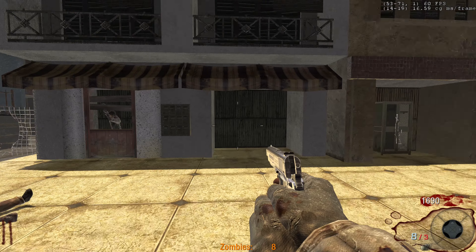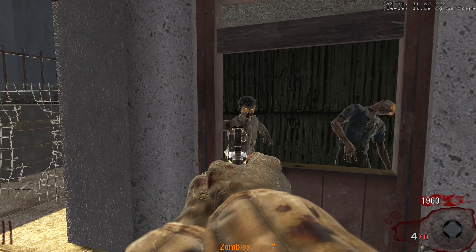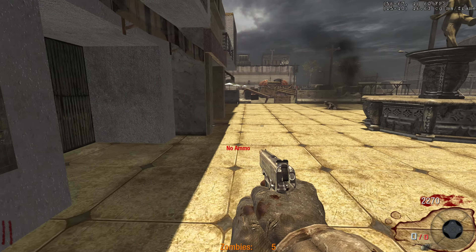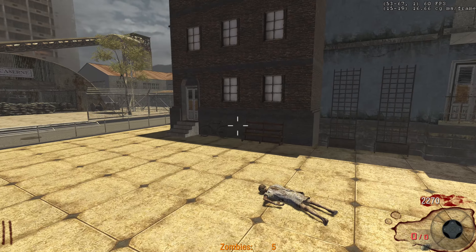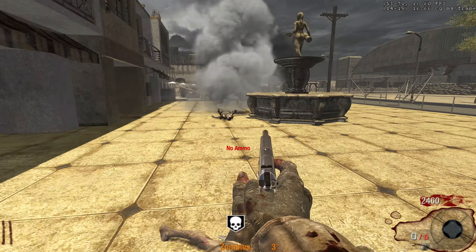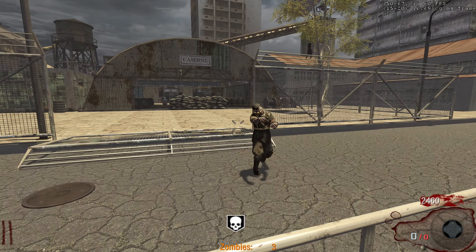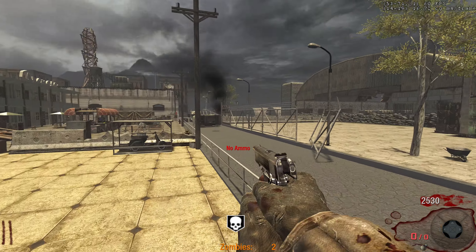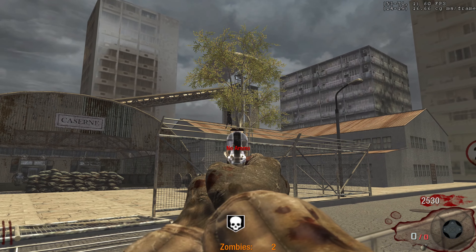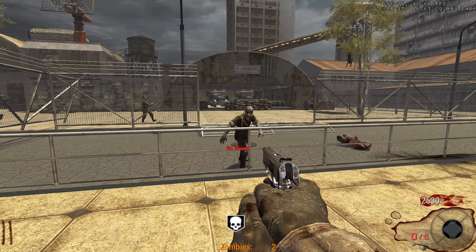We are playing a new Black Ops 1 map so I really cannot complain. Anytime a BO1 map comes out I get so excited. Usually there aren't too many BO1 maps but we are getting a bunch more here. We got an Insta Kill but I'm still going to get the M14 just to be safe. There's something in the distance — is that a zombie or an actual person? I can't even see from this far.